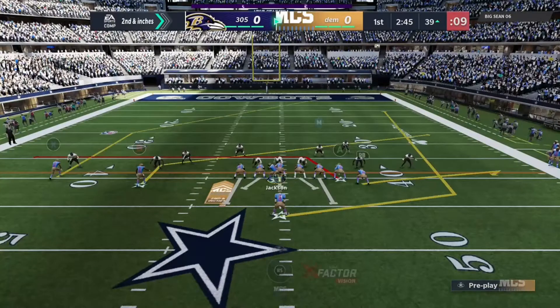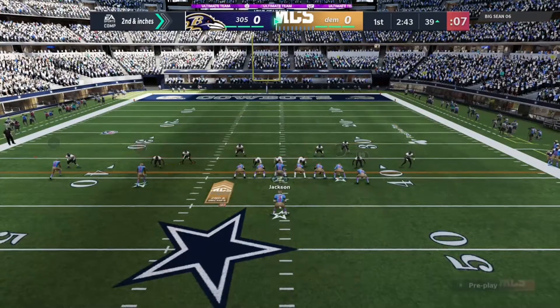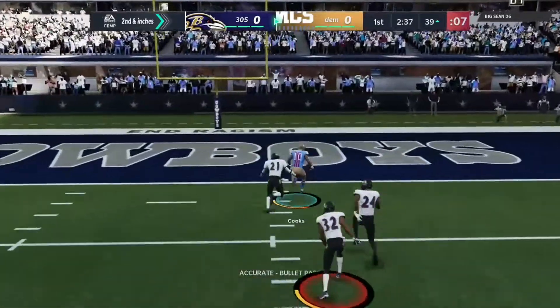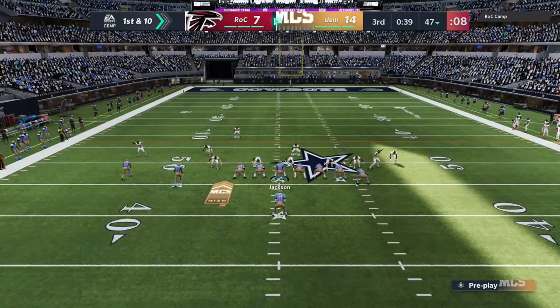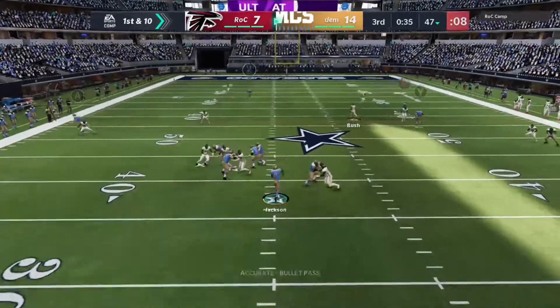For this first setup, put B on a slant - you could also put him on an out to clear the post. Put RB on a flat to help open up that wheel route, making this a phenomenal red zone play as well. That was against cover four and you can see I was able to split the safeties. Same thing - you could just put B on an out to try to pull open that post.